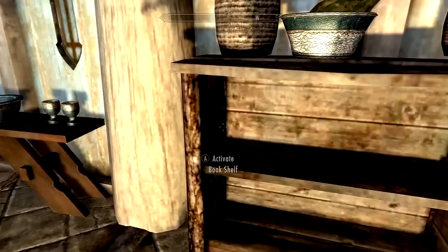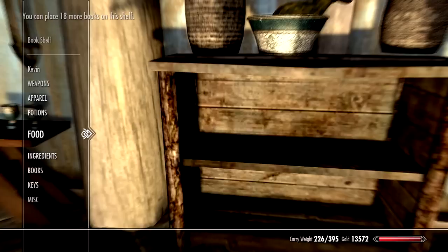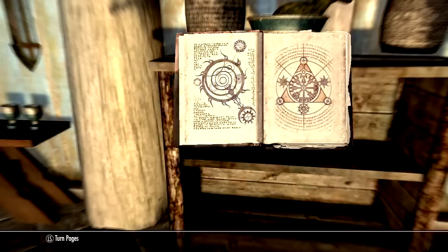What you want to do is activate the bookshelf. It shows your bookshelf right now. Go to your books, find the Oghma Infinium — do not press X to store it, just press A or RT to read it.